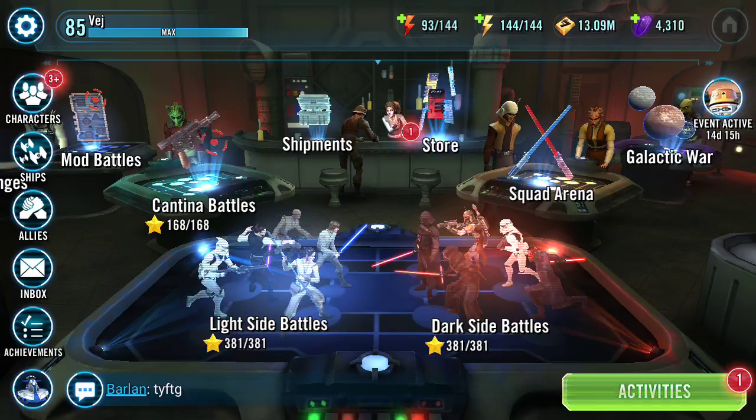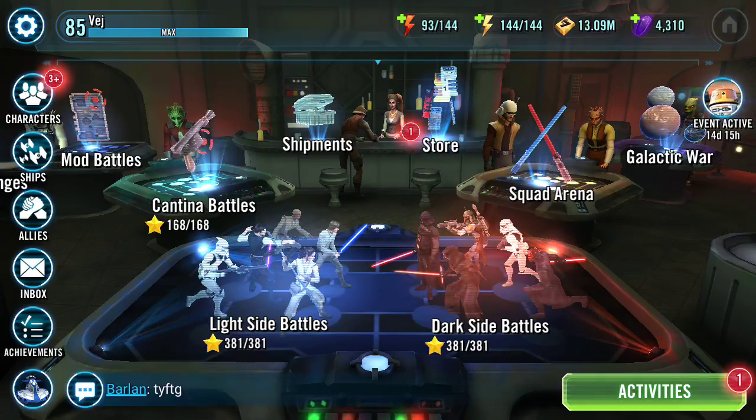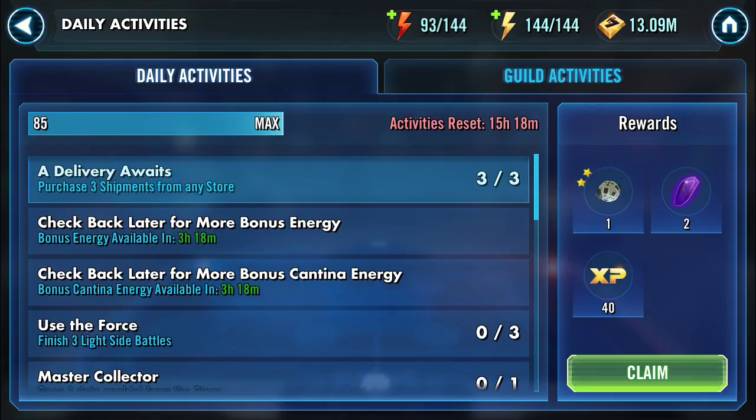Alright, so here's how you know what you need to do to complete all of your dailies. You go to the bottom right, you hit activities, and right there you can see that the menu is called daily activities. Now keep in mind that daily activities are different depending on what player level you are. I'm at the max 85, so mine are set in stone now.